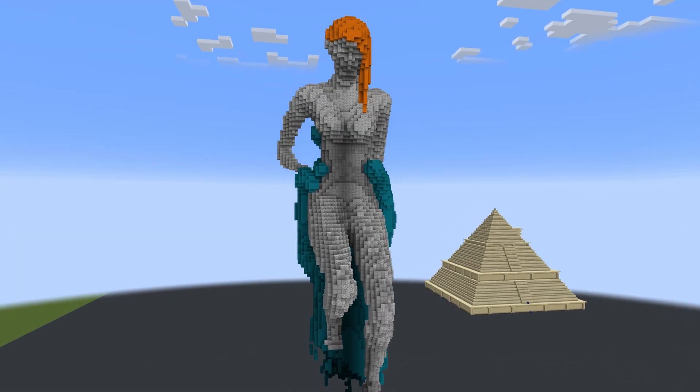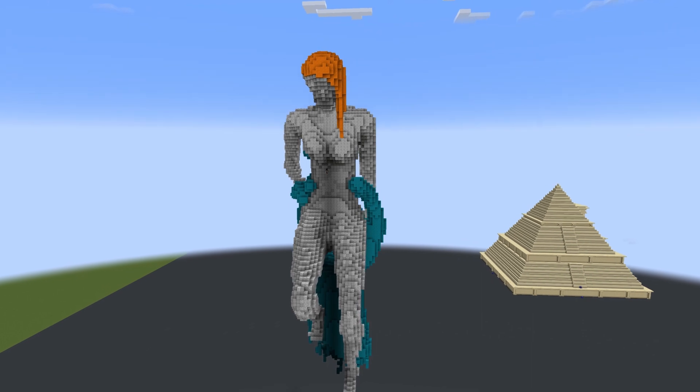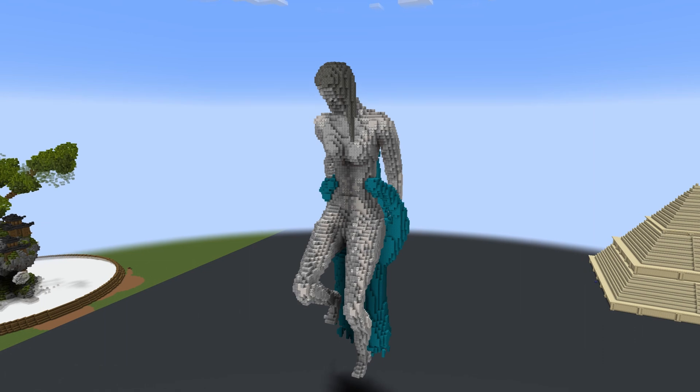For this build, I started out with the skeleton frame, then boxed out all the shapes using the ball brush. Once I had all the shapes where I wanted them, I started smoothing them out using the blend ball. Once you get everything smooth and how you like it, you can then start working on texturing the build.